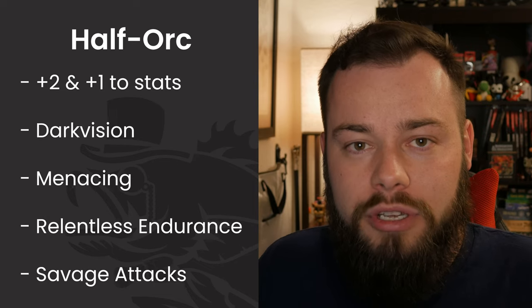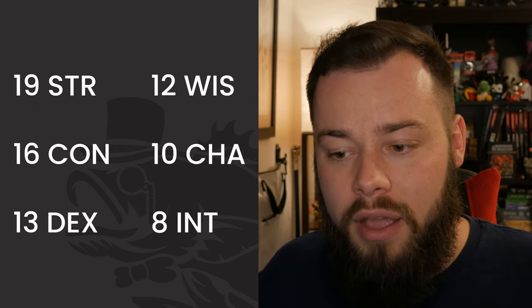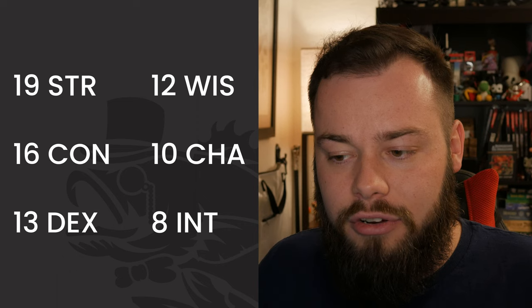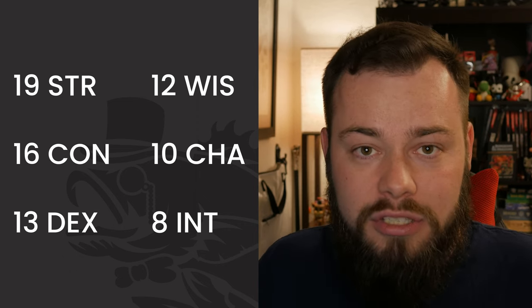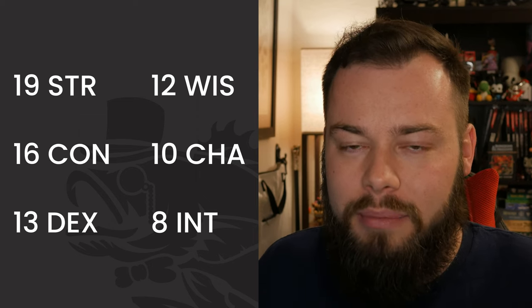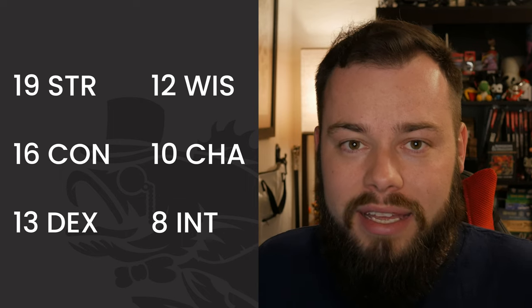For our stats we're using our modified standard array. Just follow whatever my top three are and focus on those — you can dump the bottom three. For our plus two and plus one we're putting them in Strength and Constitution: 17 Strength, 15 Constitution (plus one for 16), 13 Dex, 12 Wisdom, 10 Charisma, and 8 Intelligence. There are still several odd numbers we want to turn into even numbers for some boosts, and we'll do that soon.